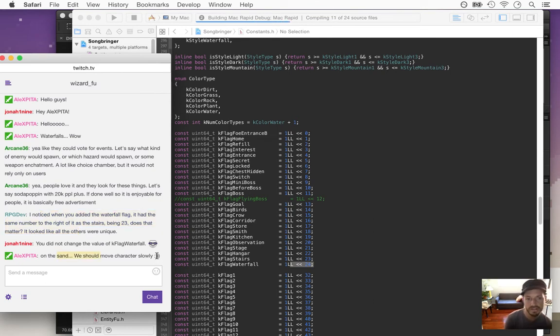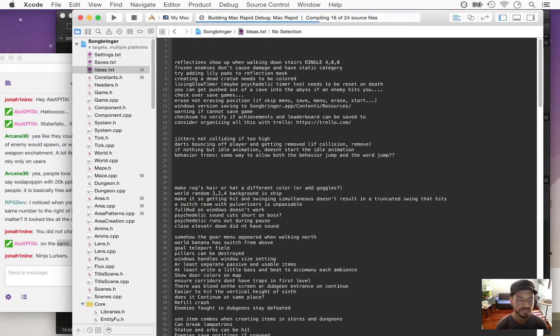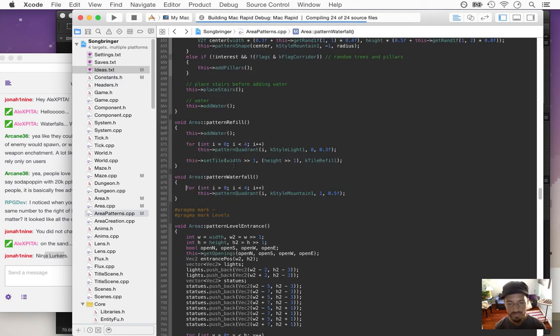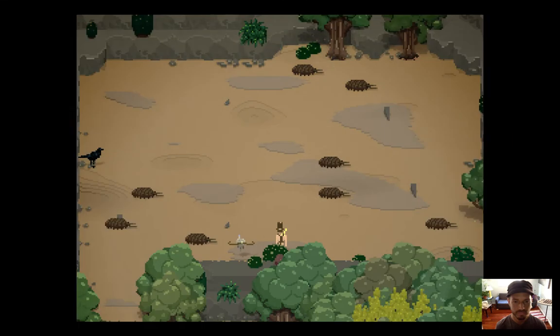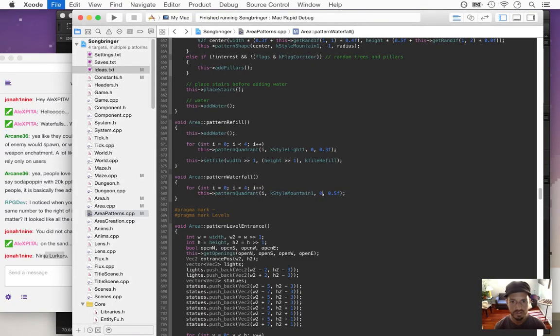I want to do that for stairs too — sand makes the character move slowly, and stairs too. I think I wrote that idea down. Okay, so now it shouldn't confuse the stairs and the waterfall. That's the pattern one. I wanted more of a pattern like zero — I think zero is the cool diamond-shaped one. This should totally be an enum. Let's bring in the walls a little bit more by increasing the difficulty of the screen.